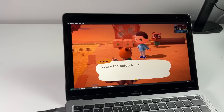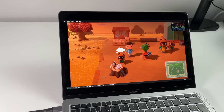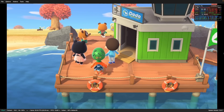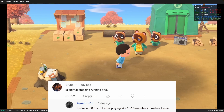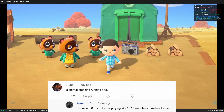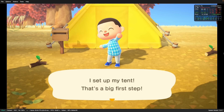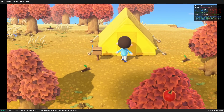Next is Animal Crossing New Horizons, which a lot of people requested I test on my M1 Mac. The game is locked to 30 FPS and the M1 Mac keeps it at a steady 30 FPS throughout, save for a little shader compilation stutter. However, based on comments from my last video, several people have tested it and the running consensus is that after about 10 to 15 minutes of gameplay, the game will crash. I'm not aware of any fix for this at the moment — hopefully the next version of Ryujinx for Mac will address some of these game-specific issues. Other than the crash, the in-game performance seems very good.